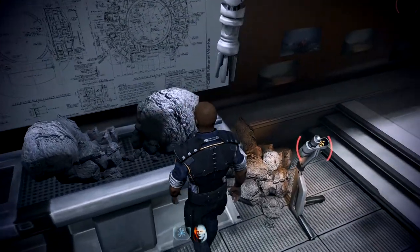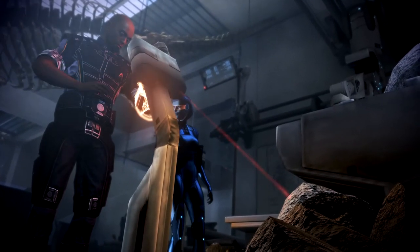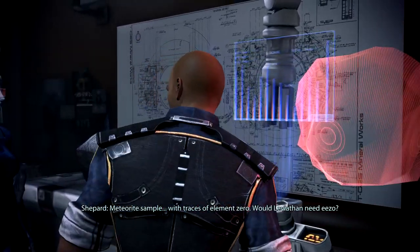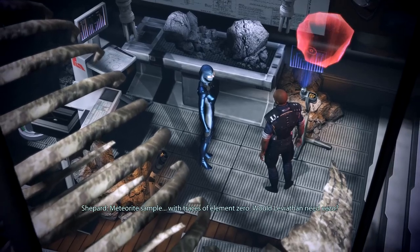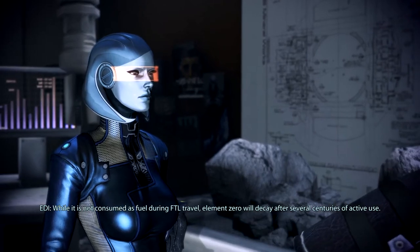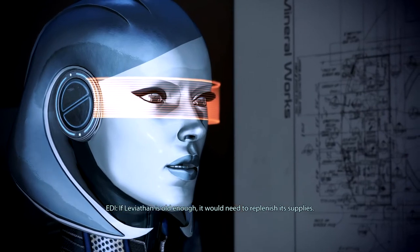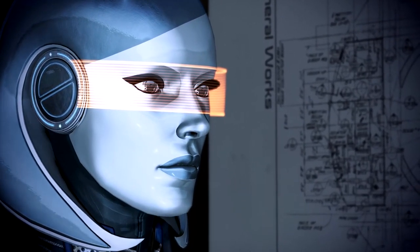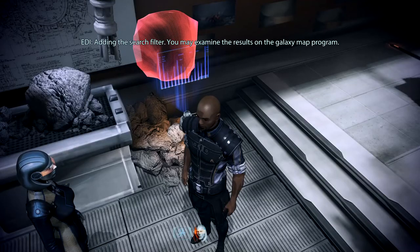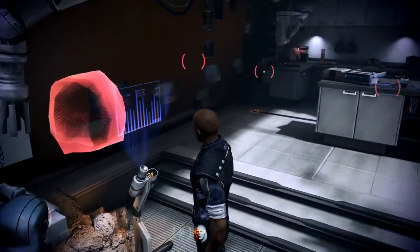How do we do that? Ah, look — a scope. Meteorite sample with traces of Element Zero. Would Leviathan need Ezo? While it is not consumed as fuel during FTL travel, Element Zero will decay after several centuries of active use. If Leviathan is old enough, it would need to replenish its supplies. Can you give me a search filter for locations with Element Zero? Adding the search filter. You may examine the results on the galaxy map program.